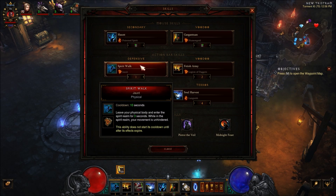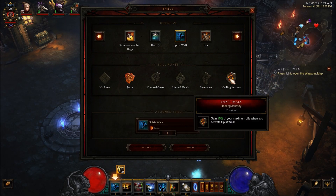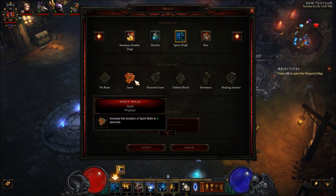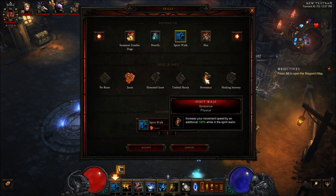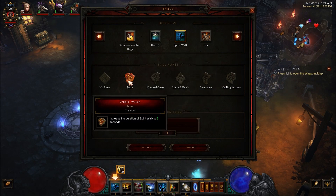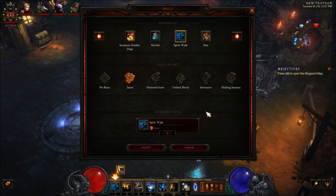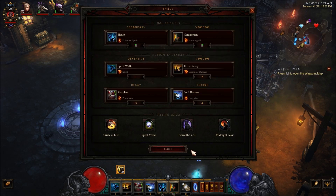I am using Spirit Walk Jaunt for the extra time. You can sub that out for almost any one of these depending on the situation and your play style. I prefer Jaunt — I like to have an extra three seconds. Whereas some people use Severance on this build so you can move faster. I don't really know if there's much difference between moving faster and adding three seconds. I like Jaunt because it allows me to run in, hit my Soul Harvest, gain a bunch of defense, and then run back out.